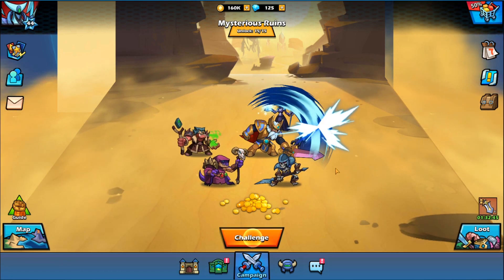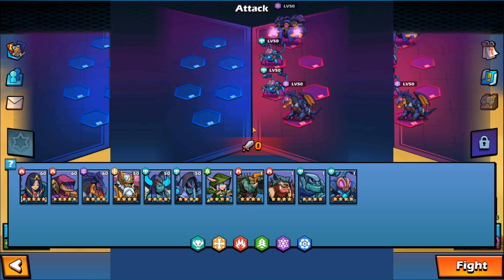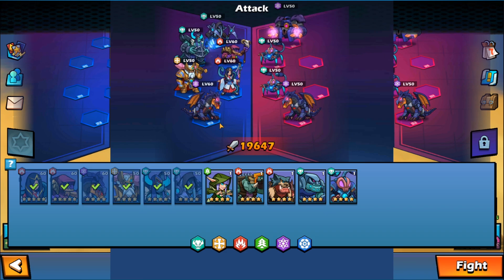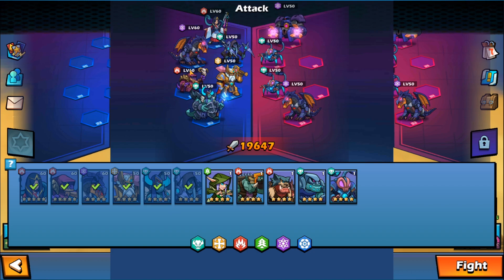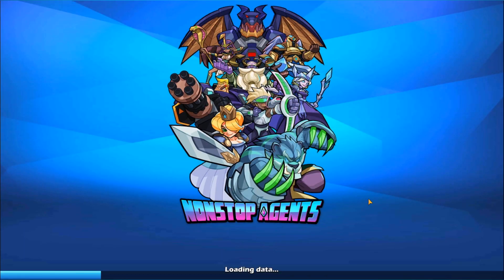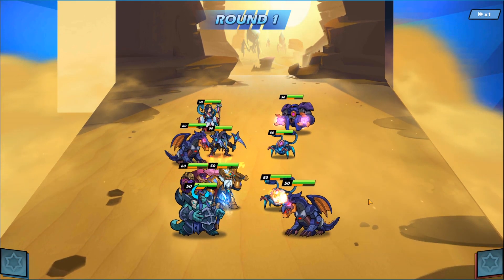I'll go ahead and show you guys the challenging battle system. I'm currently on a stage that's freaking hard — this is one I've been slowly working on and trying to get past. Let me move some of my units around. You have two frontline units and four backline units — that's how the system works in this one. Then you've got your enemy team over here. These guys are actually pretty tough, so I don't know if I'm going to be able to beat them, but I did just power up my team so hopefully we'll get past the stage.